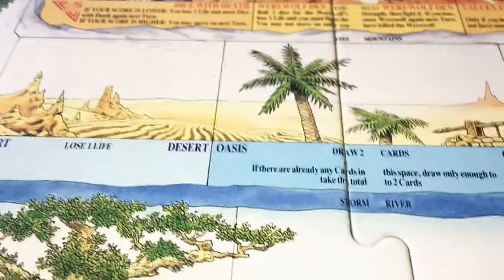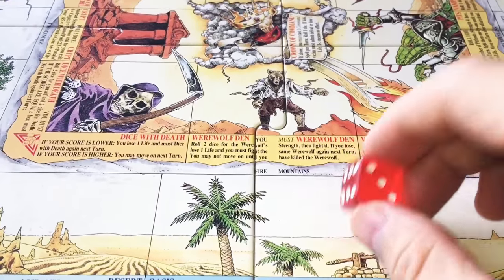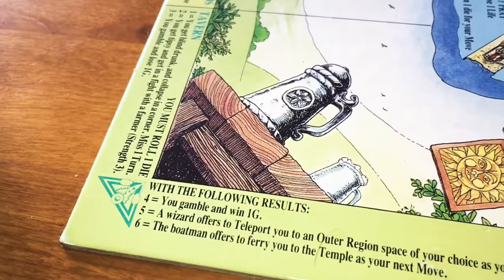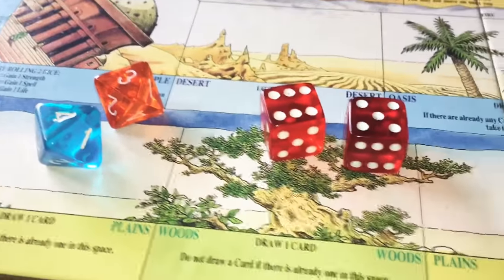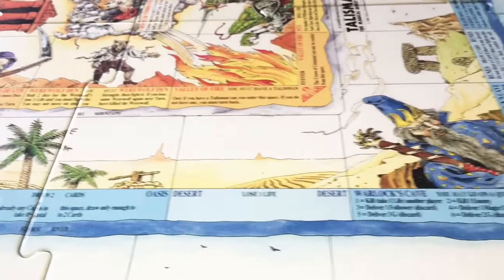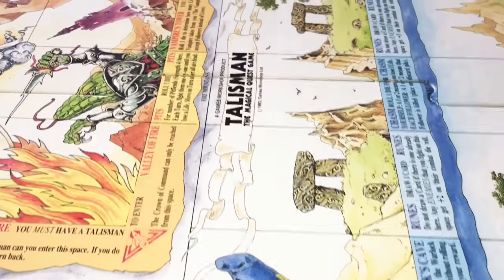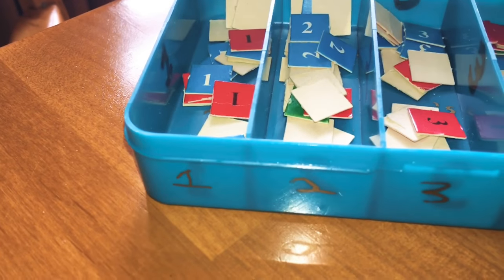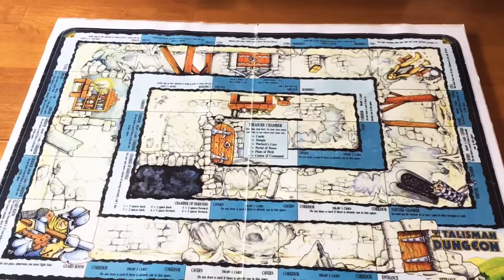The game is played with six-siders. You roll a six-sider for movement and also use six-siders for combat and for rolling on various spaces. In the past, instead of using six-siders for the combat, we would use eight-siders, which gives characters or enemies with lower stats more of a chance — I want to make them a little more of a threat. Over here we have the token box: the ones, the twos, the threes, the fours, and the gold tokens.